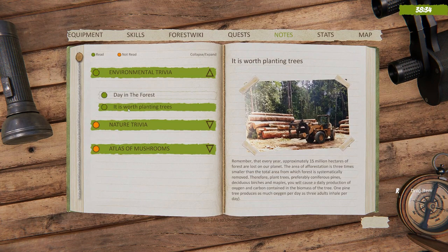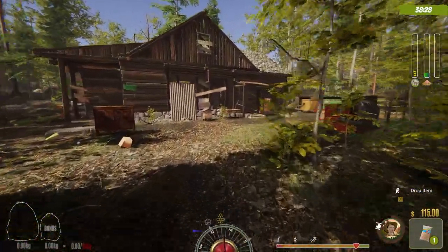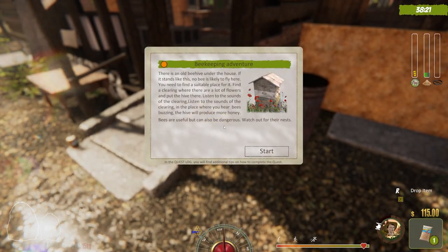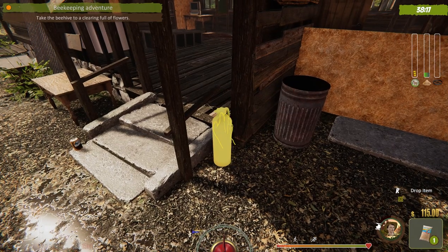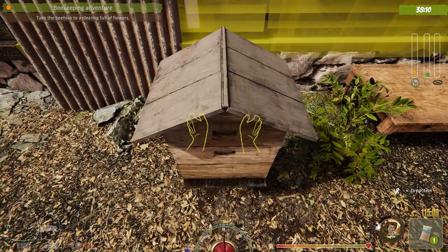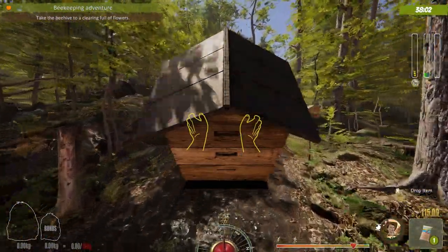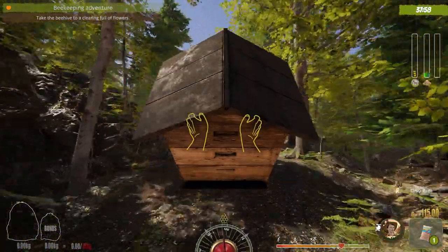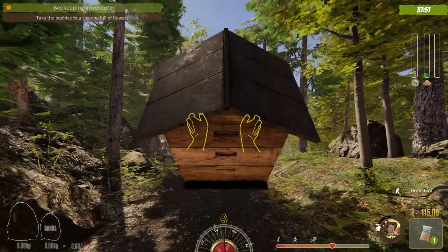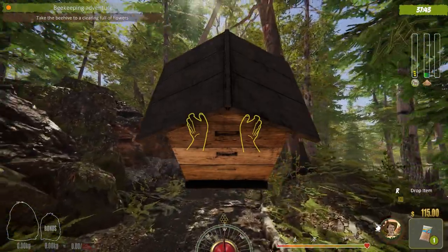We're getting rewarded with a little bit of money, and items that highlight can be scooped into your inventory. Next we've got to pick up this beehive and put it in a bed of flowers so it can create honey — another form of income. But we've got to carry the beehive just like this, and I'm running out of stamina so I have to back off.